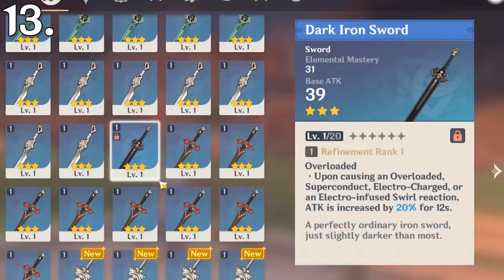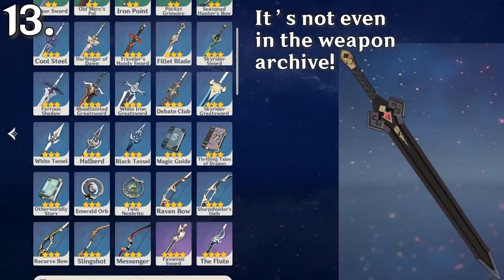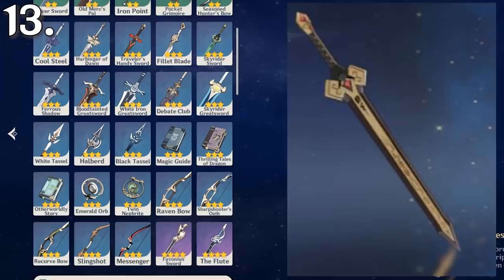The Dark Iron Sword is given to you once by Chen the Sharp, and this is currently the only way to acquire it. This means if you trash it, you might never be able to get another. Also, if you refine it, it'll look different forever, and I personally think it loses some of its charm.